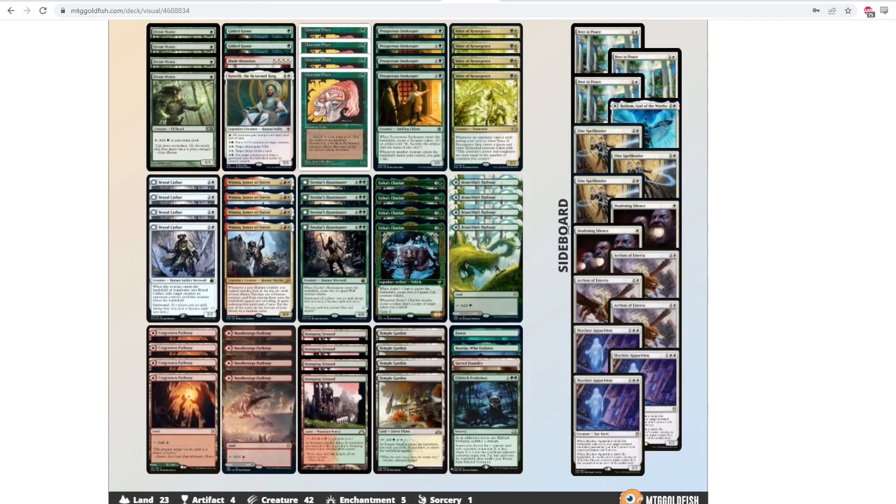Moving on to the Naya Winota deck. This deck uses Winota, Joiner of Forces — a four mana 4/4 that says whenever a non-human creature attacks, look at the top six cards of your deck for a human and put it into play tapped and attacking with indestructible this turn. The deck plays Elvish Mystic, Llanowar Elves, and Prosperous Innkeeper as non-human mana dorks to ramp into Winota. After attacking with all those dorks, you get to pull things like Brutal Cathar, Tovolar's Huntmaster, and Kenrith, the Returned King to hopefully win the game very quickly. The deck also gets to play Elite Spellbinder in the sideboard — it's powerful, explosive, and can just kill you out of nowhere.